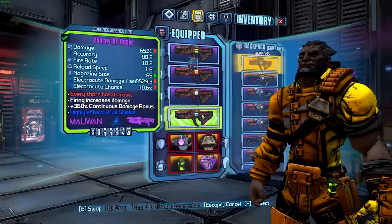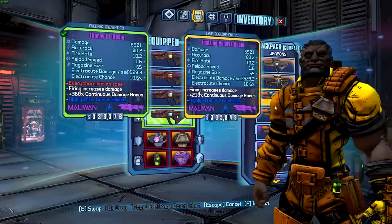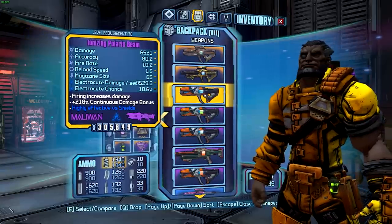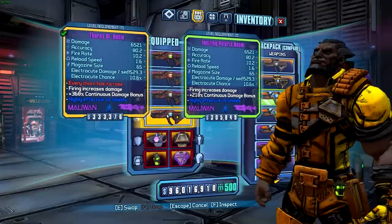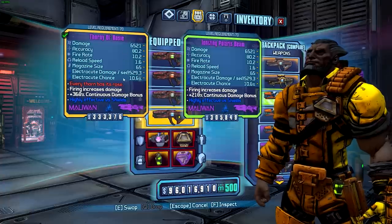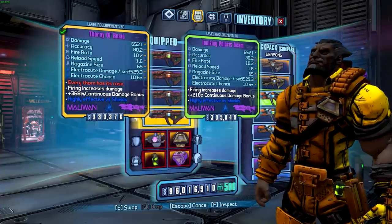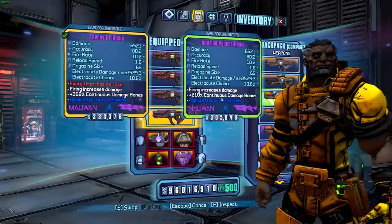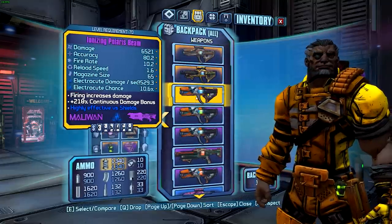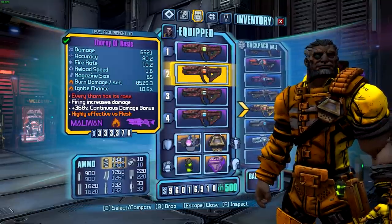We can compare it here to some normal purple rarity Maliwan lasers. You can see the stats are all the same — these are all the same parted Maliwan gun, so it's Maliwan grip, barrel, stock, and no sight. The Thorny Ol' Rosie has the same damage and accuracy, but the standout feature is the continuous damage bonus of 368% additional damage, whereas the normal purple one will be 218% continuous damage bonus. None of these weapons have anywhere near that amount.